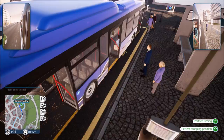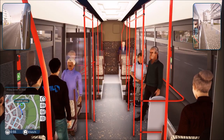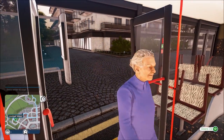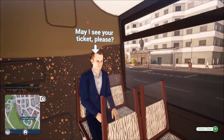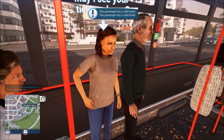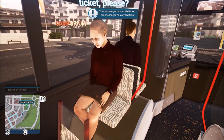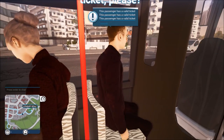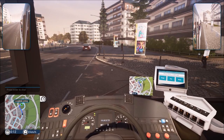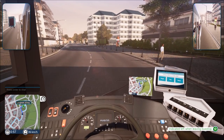We got some people getting on. Looks like somebody is going to stand right in the doorway — it won't let us close the doors, so we have to get out, go back, click on this person, and ask everybody for their tickets. This is the first time we've done this on camera, and in general it would get pretty boring if we did this every time. So the fare dodgers that we generally have on routes — I just simply don't worry about those. Let's get the doors closed and get back out and going.